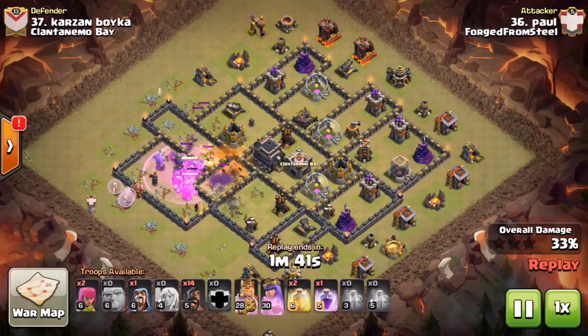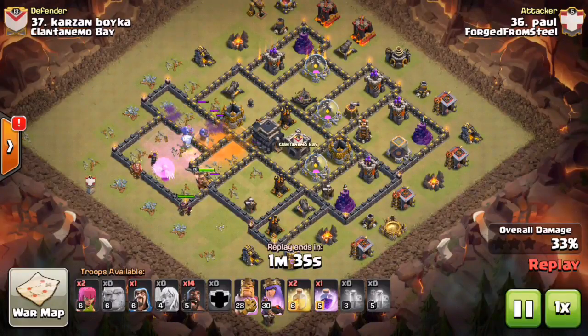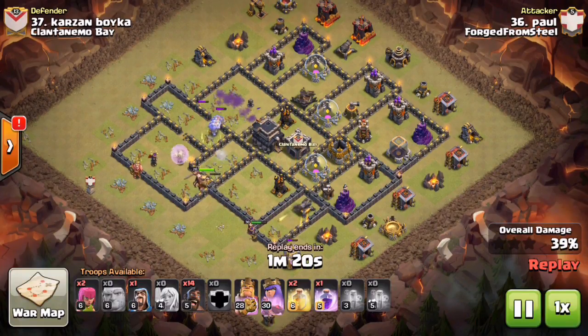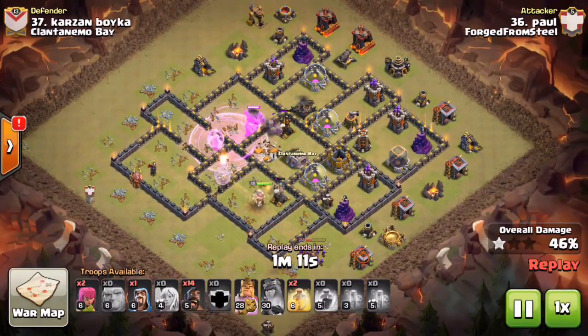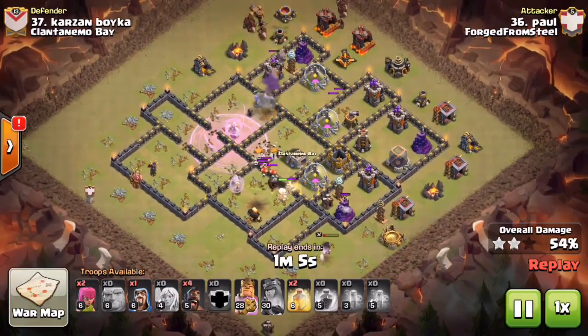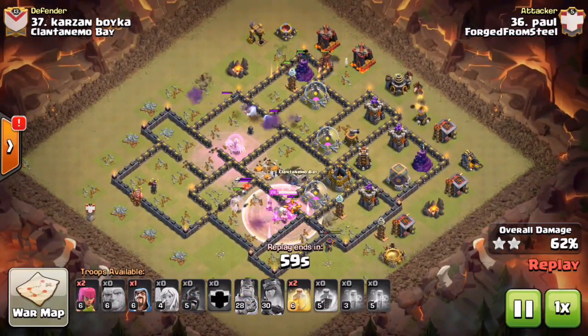Another thing that makes this attack more viable than before — a couple of reasons. Number one, we don't see ground skellies as much at town hall nine as we used to, because nines are always trying to defend the air attack, so skellies are always placed on air. The other thing that makes this attack more powerful is the hog buff — hogs did get a buff at town hall nine with a little more damage and HP. More importantly, the giant bomb nerf. When HGHB was a thing, the bombs were still dealing double damage to hogs, which they no longer do anymore.